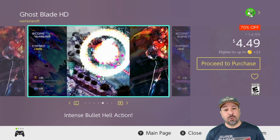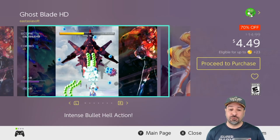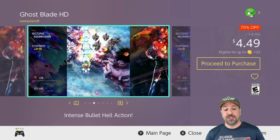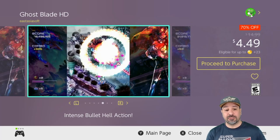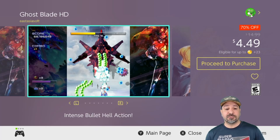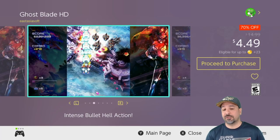Next is Ghost Blade HD, 70% off for $4.49. This is a top-down space shooter bullet hell game with amazing visuals and very solid gameplay. When it's on sale it becomes amazing value at only $4.49 — at full price this is one I often skip, but on sale if you're into this genre, this is a definite time to pick it up.